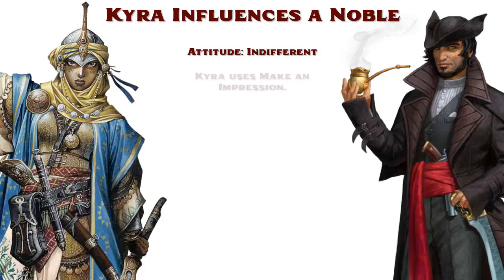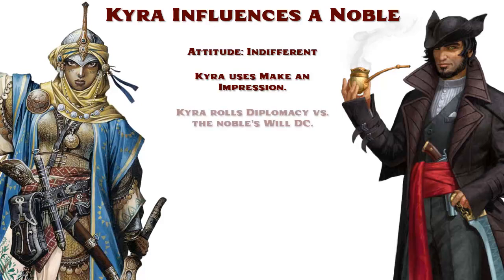Kyra's player says she wants to use Make an Impression. She and the GM roleplay introductions for about a minute, after which Kyra rolls Diplomacy. Some GMs like to grant a bonus depending on how well Kyra roleplayed and whether she made valid points that would encourage the Noble to be more open to her. The total of that Diplomacy check is then compared to the Noble's Will DC. On a success, the Noble becomes friendly; on a critical success, he becomes helpful; on a failure, nothing happens; and on a critical failure, the Noble becomes unfriendly towards her.